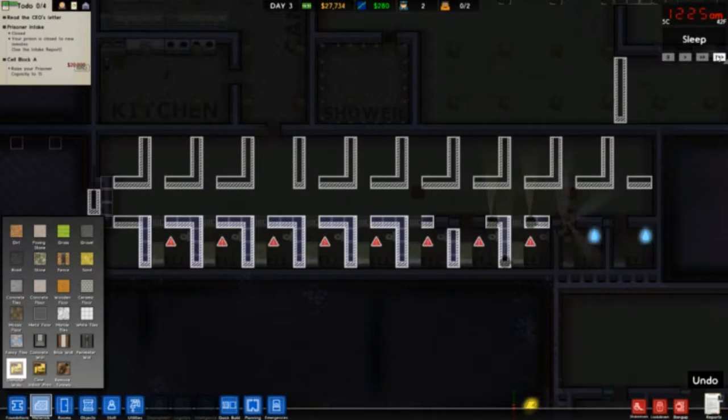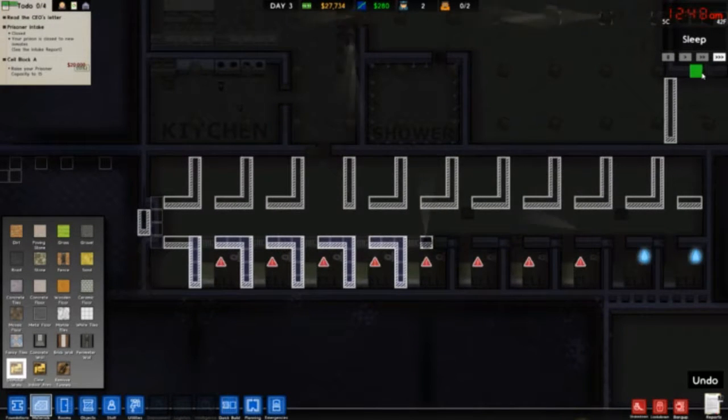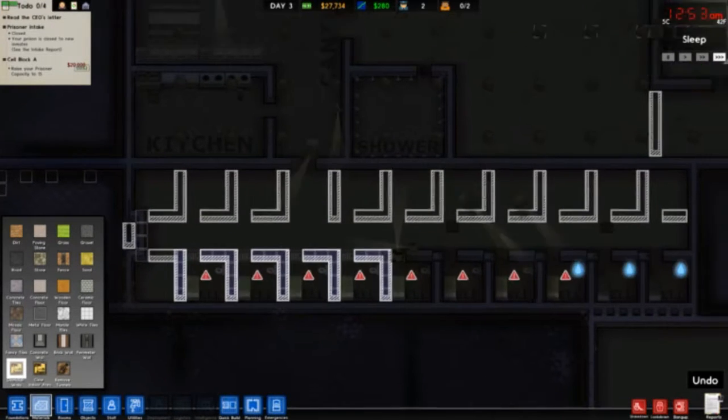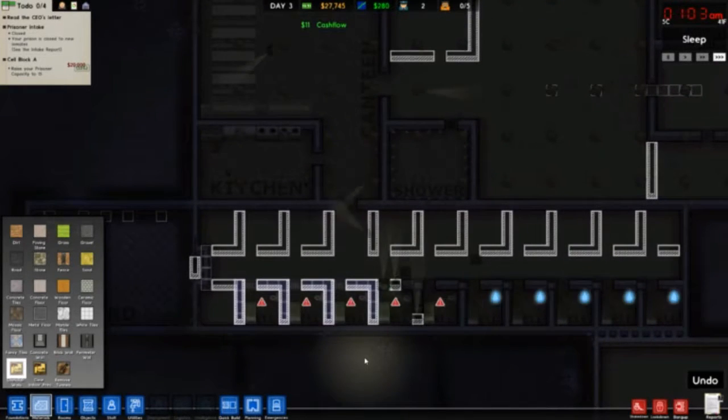Oh wait, they're claws — why are they claws? I'll probably push the space bar or something. Should I cut away? Actually, I am gonna cut away. Whenever I have the whole cell block built, I'll come back.